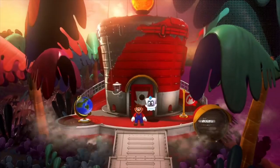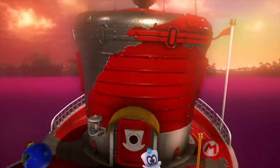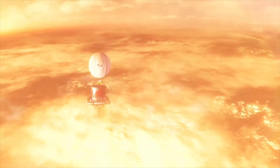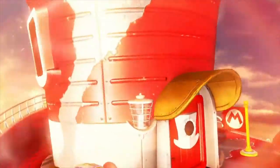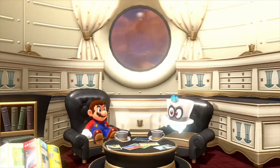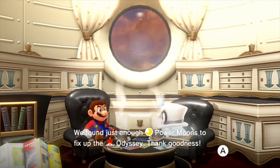The Odyssey is repaired. This is cool how, even though it's fixed, it still has a bit of paint missing — it's all gray and stuff like that — and I feel like it really adds to the authenticity. I don't know if authenticity is the right word, but either way, this shot looks really cool. Just the lighting in it looks really nice. We found just enough power moons to fix up the Odyssey, thank goodness.